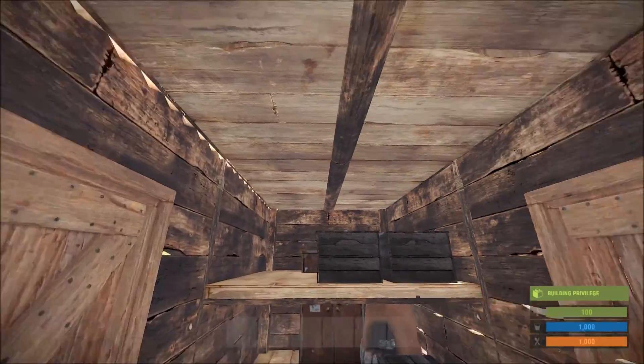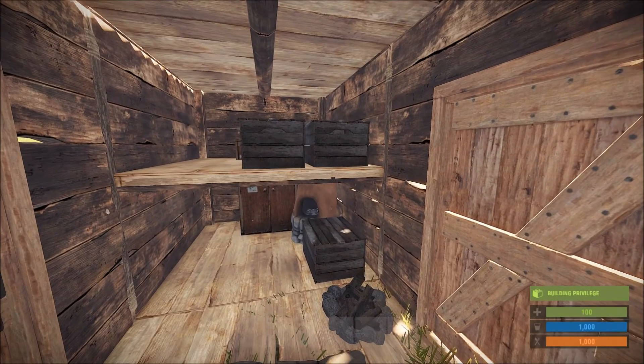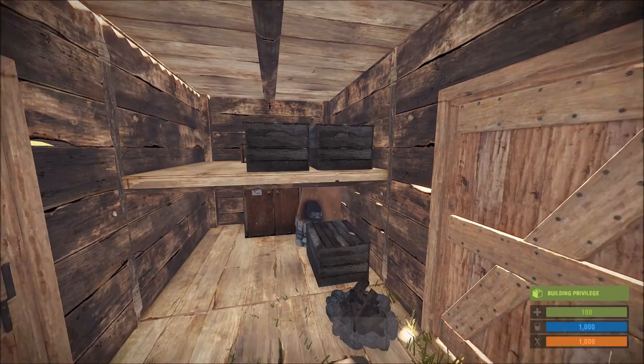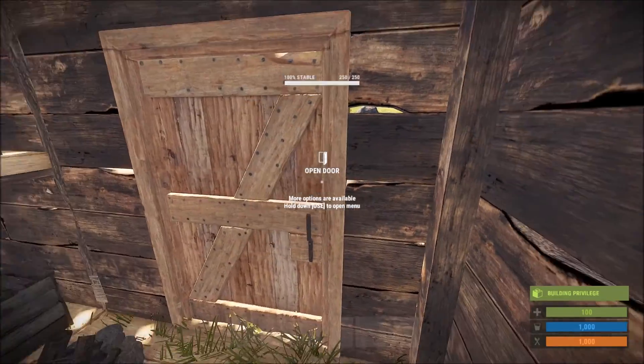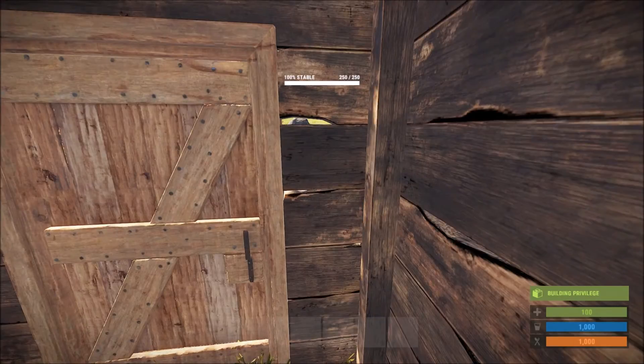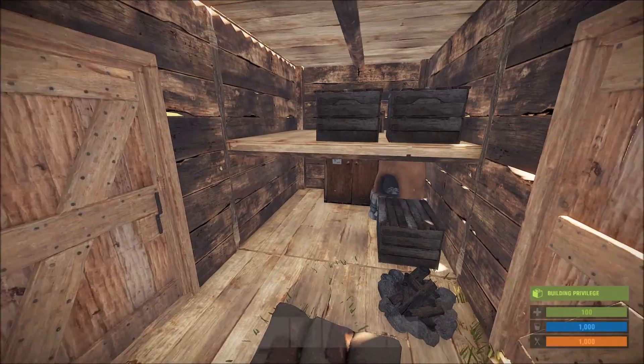Since we're poor, we only built this out of wood — we're saving up our stones. But if you feel the need to upgrade it to stone, go ahead and do that. But don't forget, the weak spot's really the door. So if the door isn't sheet metal, you might as well leave this wood, because no matter what, one thing broken and they're getting in.